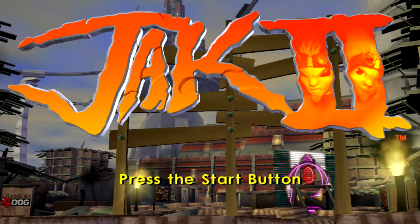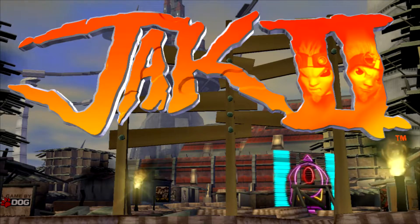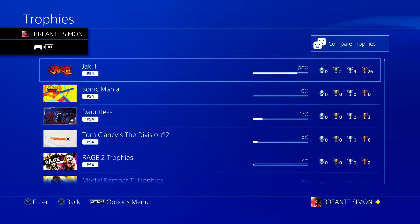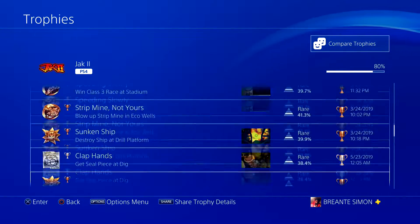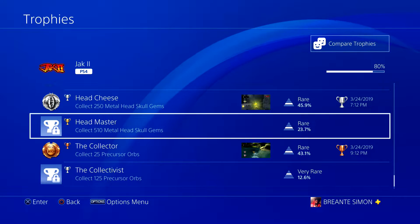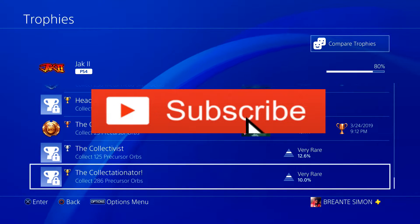I got a method slash glitch for you guys to get the last two trophies. I will show you guys right now, and show you guys proof that I have not completed this glitch for you guys. I just beat the game — this is like my fifth time beating the game. This game is amazing. I need Metal Head Skull Gems and I need the Precursor Orbs.